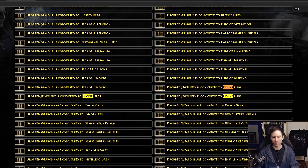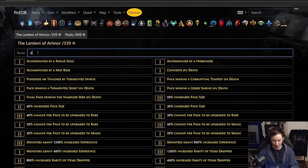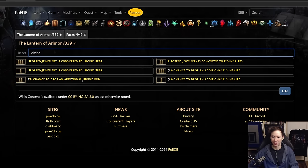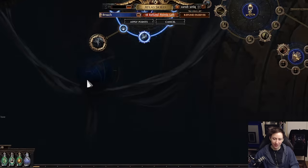I want to give you guys an example of divine orbs because that is of course what people care about. There are different modifiers to divine orbs — if we search 'divine' on POEDB we can narrow it down. There are chances to drop divine orbs across several modifiers, and what this means is that every monster is going to have a base chance to drop a divine orb. What you are looking for as a player is essentially more monsters.